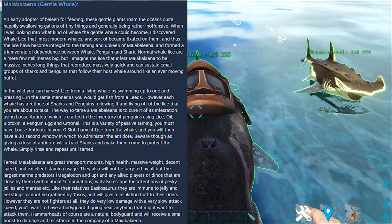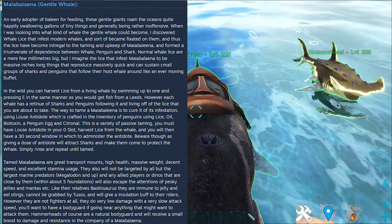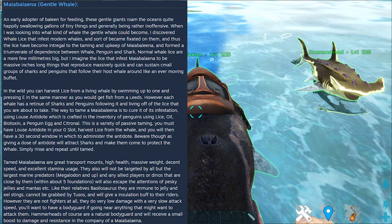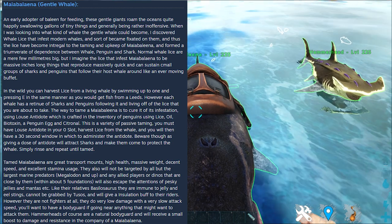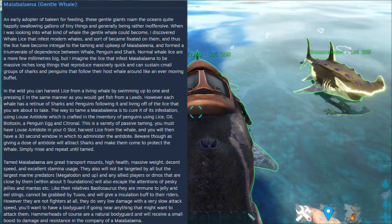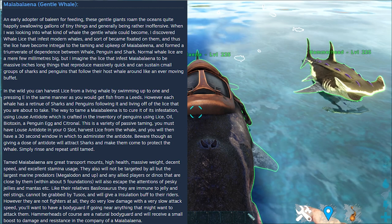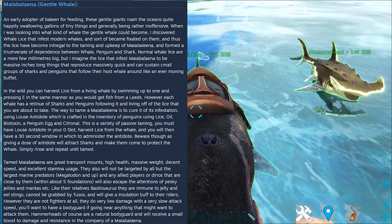In the wild, you can harvest lice from a living whale by swimming up to one and pressing E, in the same manner as you would get fish from a Leedsichthys. However, each whale has a retinue of sharks and penguins following it and living off the lice you are about to take. The way to tame a Maya Balena is to cure it of its infestation using Louse Antidote, crafted in the inventory of penguins using lice, oil, biotoxin, a penguin egg, and citronelle. This is a passive tame — you must have Louse Antidote in your zero slot, harvest lice from the whale, and you then have a 30-second window in which to administer the antidote. Beware — giving an antidote will attract sharks to protect the whale. Simply rinse and repeat until tamed.